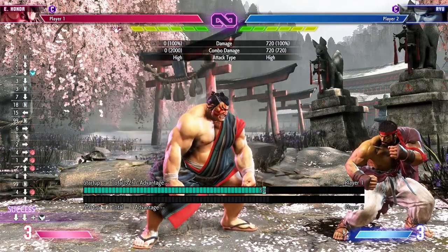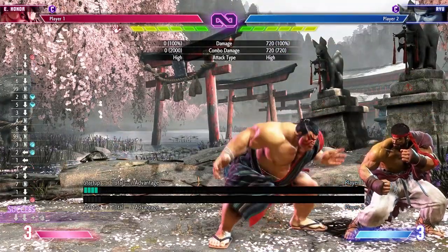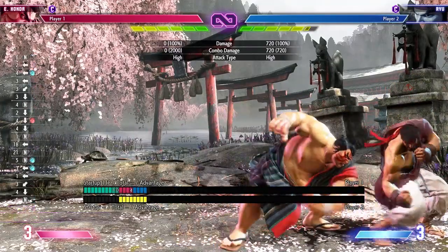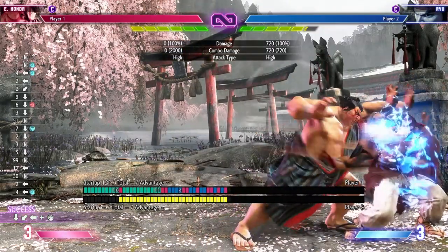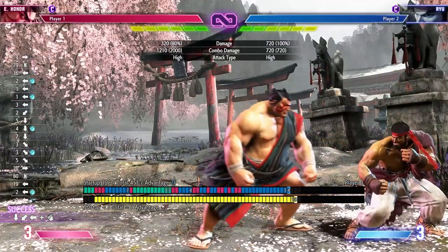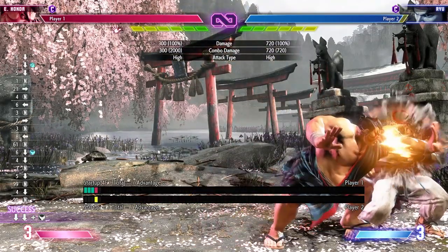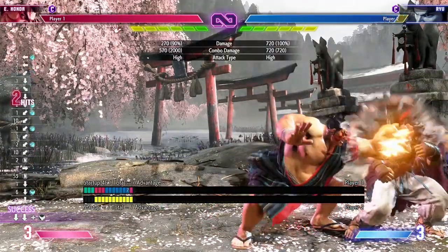Last is sumo spirit. When you have this power-up it does two things: it buffs your hundred hand slap on hit, and it makes things that are not normally special cancelable now special cancelable — like crouching heavy punch or the clap. On hit, it also improves your advantage — for example, after two crouching jabs into hands you're normally only plus two, but with the power-up you're plus four, giving you access to combos you wouldn't normally have.